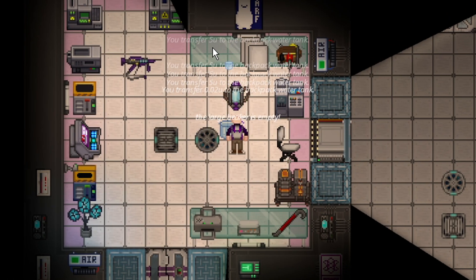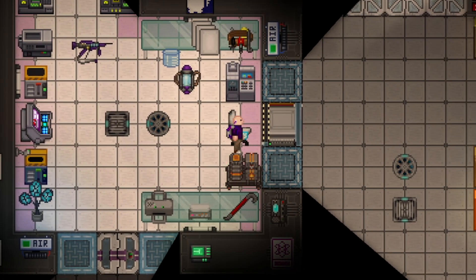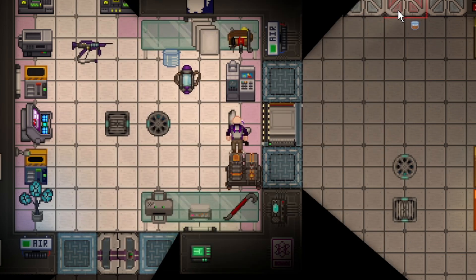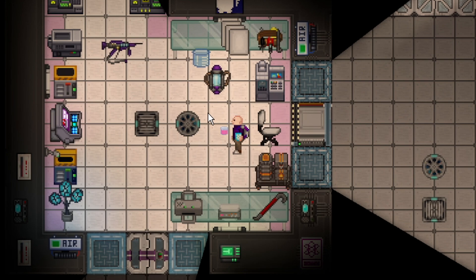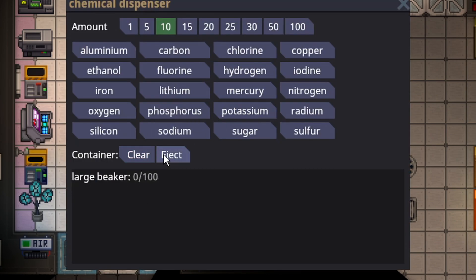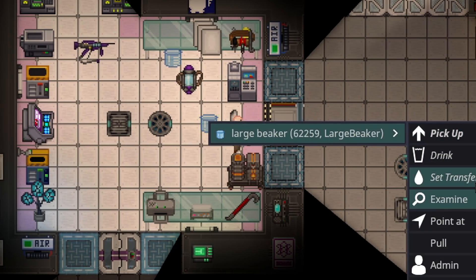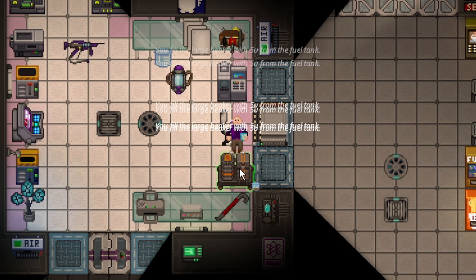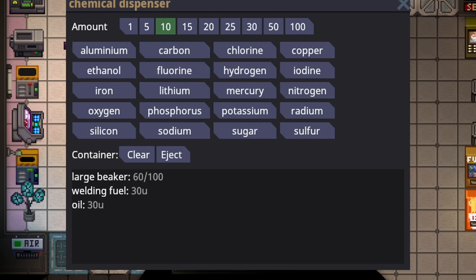This is a very easy-to-measure recipe. For every 90 units you're going to make, you need 10 fuel, 10 carbon, 10 hydrogen, then 30 ethanol, and 30 fuel. And there you go — 90 napalm. You can either spam click it or set the transfer amount to 50. If you set the transfer amount to 50, you'll end up accidentally pulling 50 fuel which is too much, so just clear it and set it back down to 5 since it's easy to measure. You can even do 40 fuel at a time to save some effort, then 10 carbon, 10 hydrogen — the fuel stays in there — then just do 30 ethanol. And there you go, more napalm.